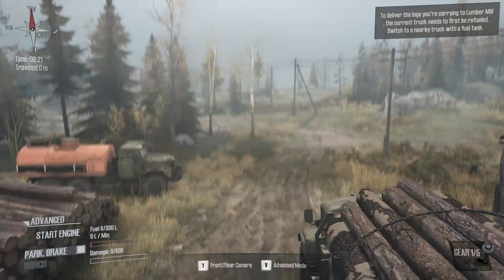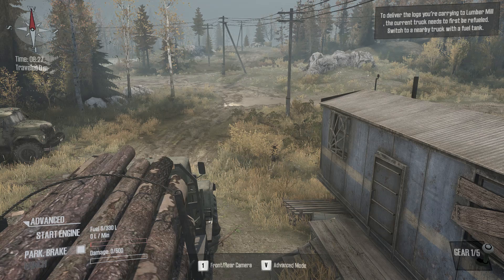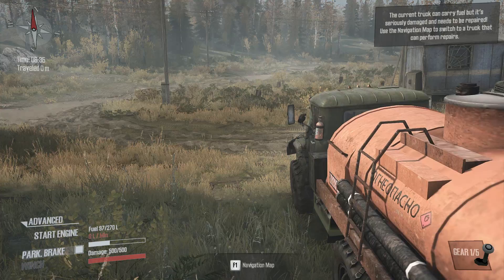To deliver the logs to the lumber mill, the current truck needs to first be refueled. I have no fuel — at the bottom left you can see how much damage I have to the vehicle, and right above that is the fuel: zero liters. I've got my parking brake on. I need to go into advanced mode and switch my truck to the fuel truck over there. The current truck can carry fuel, but it's seriously damaged and needs to be repaired first. I'll use the navigation map to switch to a truck that can perform repairs.